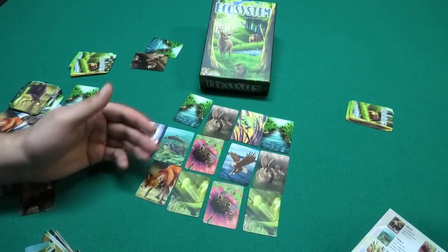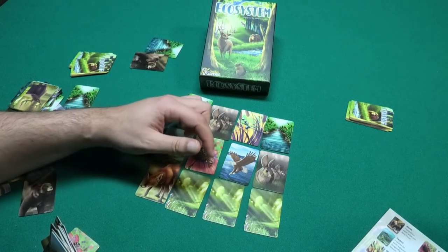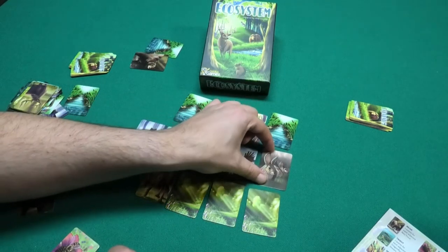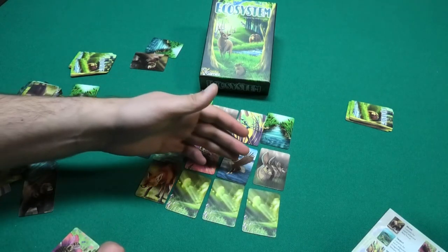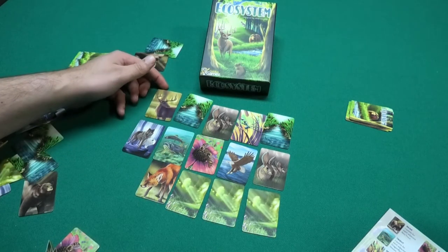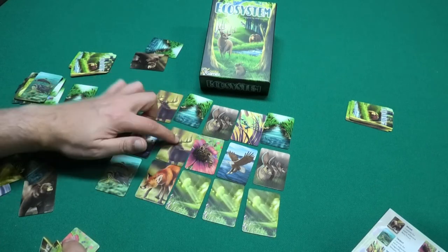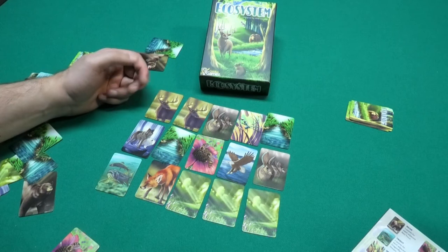Meadows only score points when connected: one single meadow card scores nothing, two connected meadows are worth 3 points, three connected is 6 points, four is 10 points, and five or more connected meadows gives you 15 points. Rabbits score only one point, but they have a special ability: when you place a rabbit card you may immediately switch the locations of two cards, making them your escape when you have mismatched cards together. The deer gives you two points for each column and each row containing at least one deer, so one deer scoring one row and one column is worth four points, and more deer in different rows and columns multiply the score.